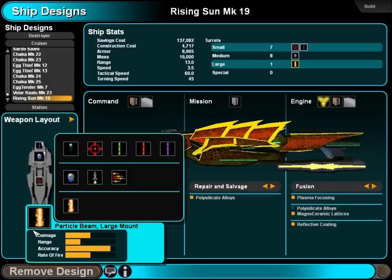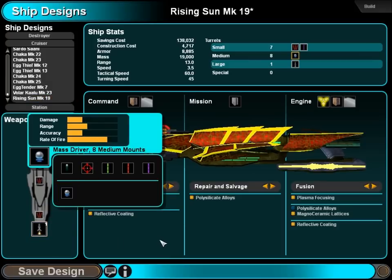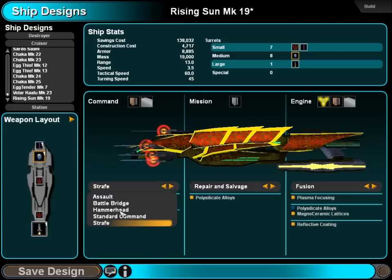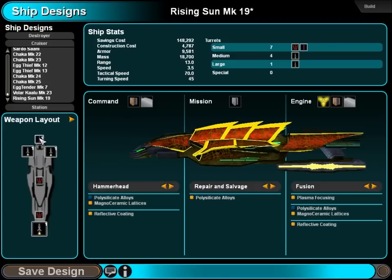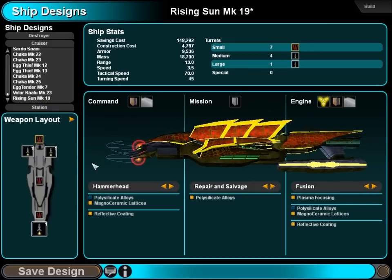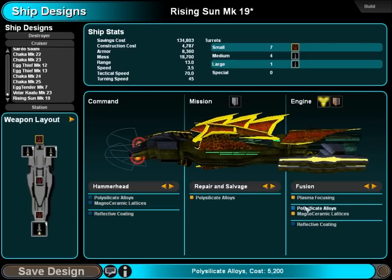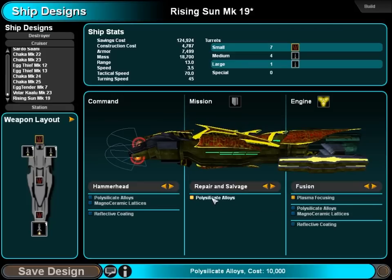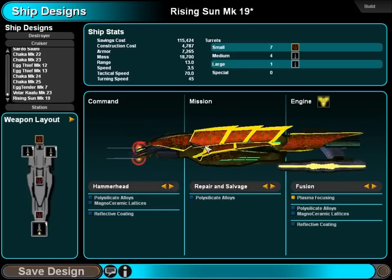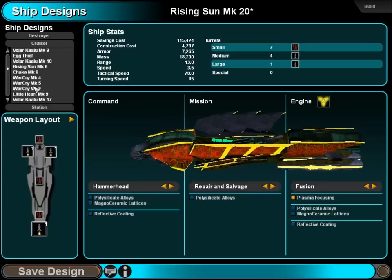We could use some Rising Sun. I have some missiles. PD — that's a proper setup. What you guys don't need is all this extra stuff. I just want to make it cheap — repair ship. You're not going to see frontline combat, and if you do, we're doomed anyway. Rising Sun, mark 19. Ship design ready for construction.